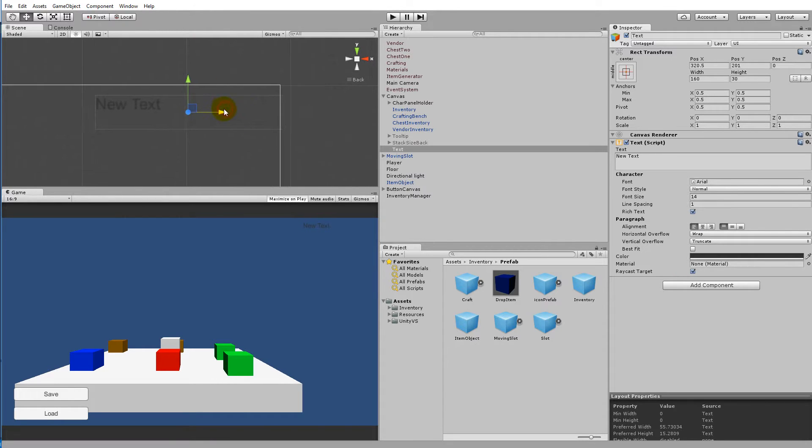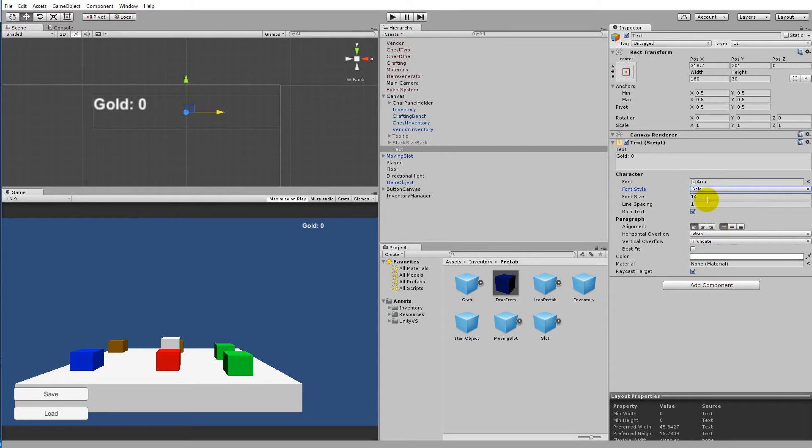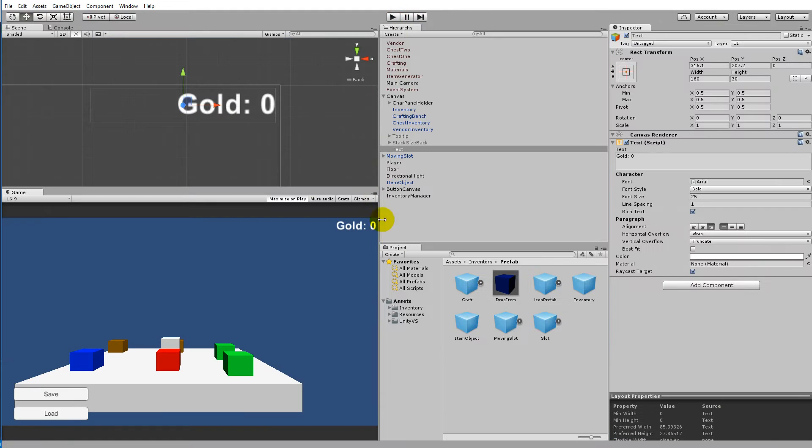This is just a text element I'm adding. The text should say 'Gold: 0' from the get-go. I'm going to change the color to white, make it bold, and set the size to 25. I'll align it to the right. This gold text up here is going to display how much gold the player has at the moment, so they know how much they can spend. We'll rename this object to 'gold text'.